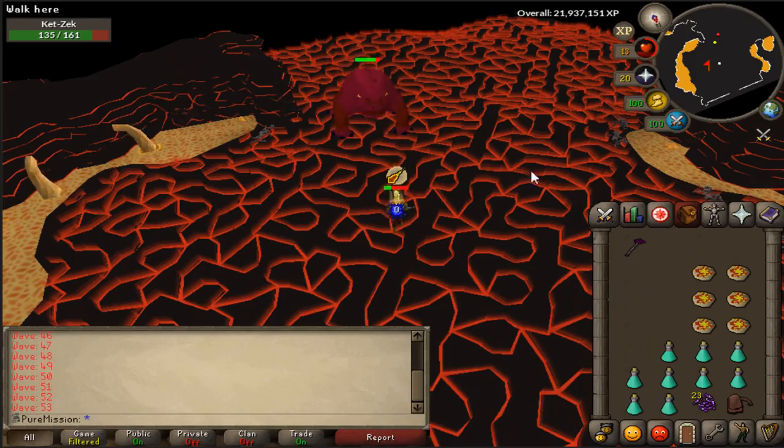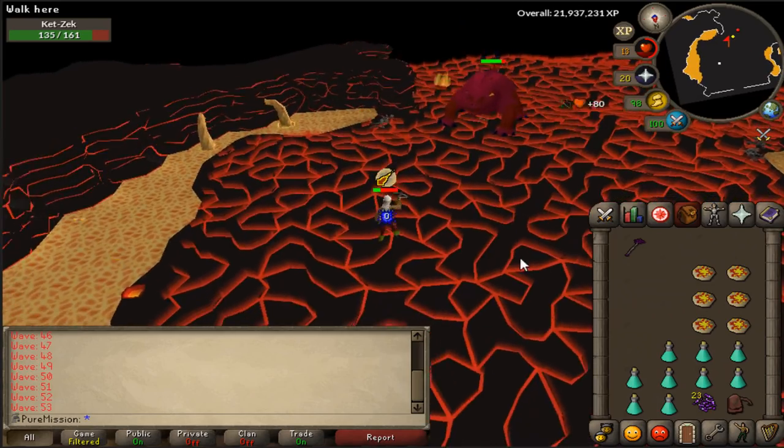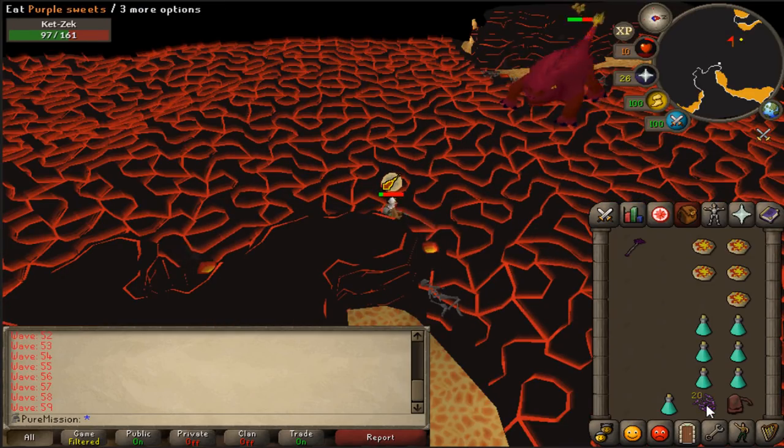Six pizzas left, wave 53 — some of these waves are gonna be pretty difficult as well. Just had a bit of a mishap: missed a prayer flick and got hit for like a 39 which took me down to 7 HP. So it's a good job I've been safing up every wave. We're on wave 59 at the moment so things are looking really up.